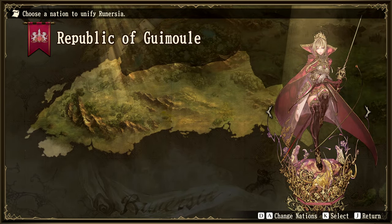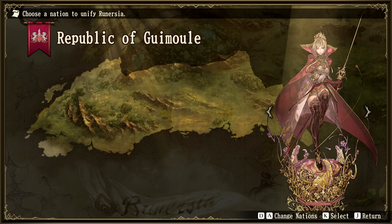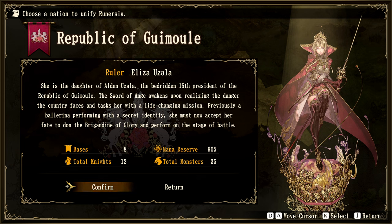Next is the Republic of Guimul. Ruler Eliza Uzala is the daughter of the bedridden 15th president. The Sword of An Ange awakens upon realizing the danger the country faces and tasks her with a life-changing mission. Previously a ballerina performing with a secret identity, she must now don the Brigandine of Glory and perform on the stage of battle. Eight bases, 12 total knights, 905 mana reserve, and 35 total monsters.